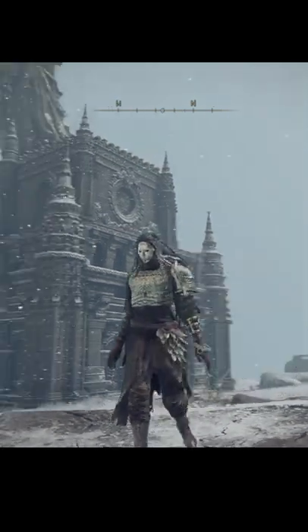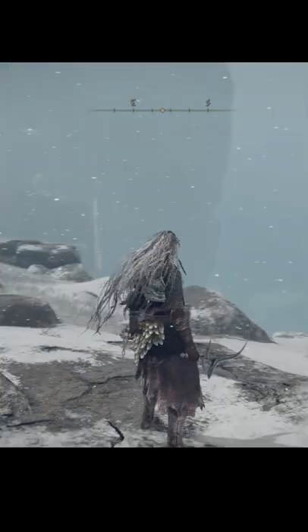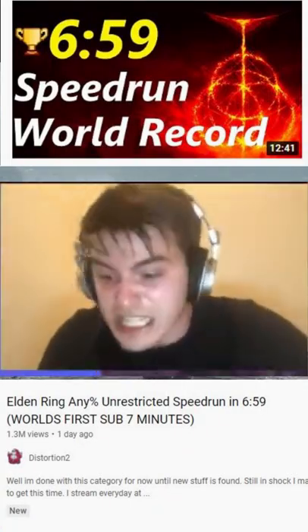Oh hi, Sawman here, and I've had a few questions about where I got my armor from. This is in fact the Zamor armor set, which you can get towards the end of the game — unless you're a speedrunner, in which case you're probably getting it in about 5 minutes.